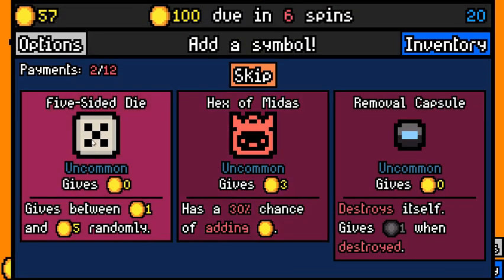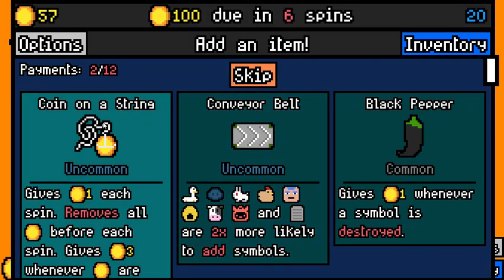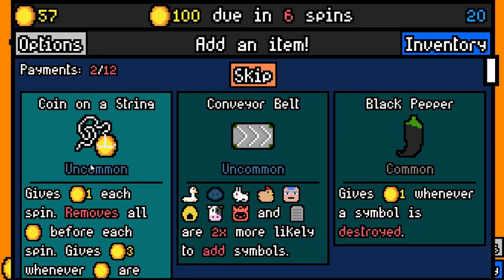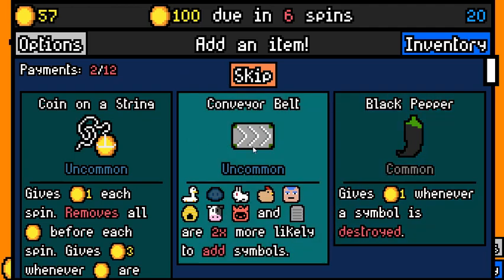The landlord fight has really changed my opinion on the three-sided die a little bit, but not enough to actually change how I really feel about it. One rent payment ahead, that's great. Five-sided die — we're always picking that up here. Coin on a string — that will remove our coin.